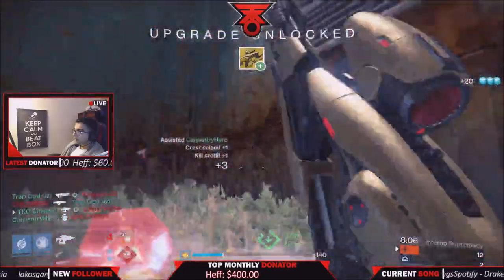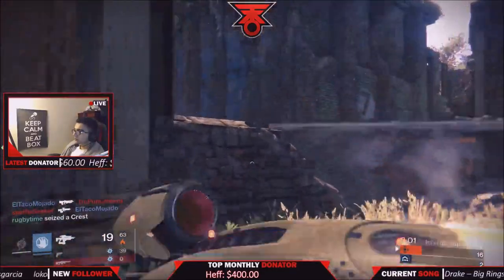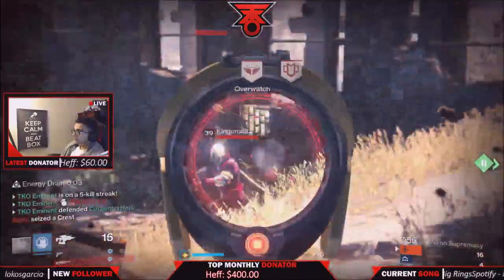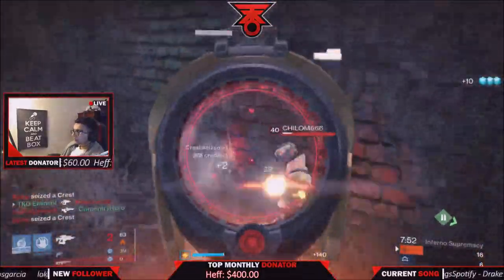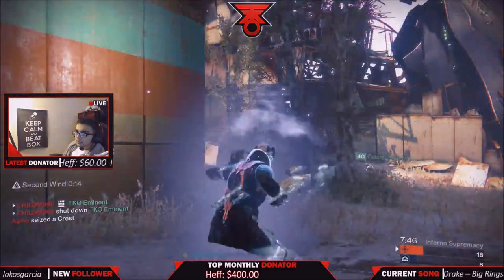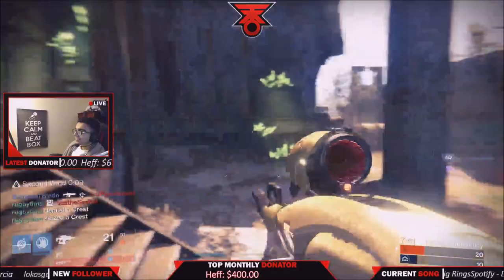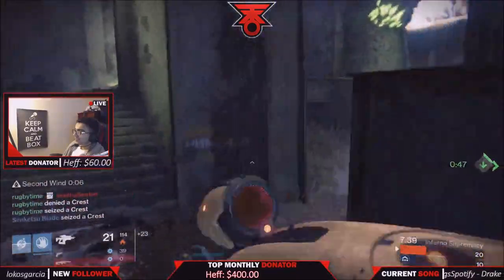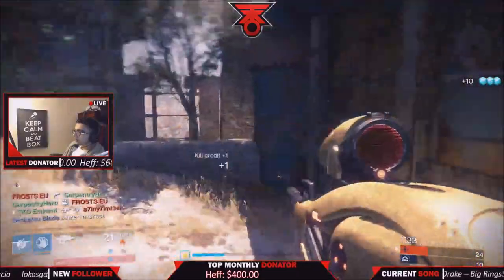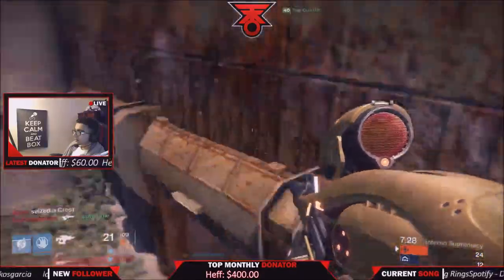Let's get into talking about what you guys are seeing on your screen. You guys are seeing a year three Vex Mythoclast — nah, I'm kidding, it's not year three yet. But it is year three in Destiny, and this Vex Mythoclast is destroying people in the Crucible. It does 39 to the head. For those who don't know, this gun used to do 64 damage to the head when it first dropped.